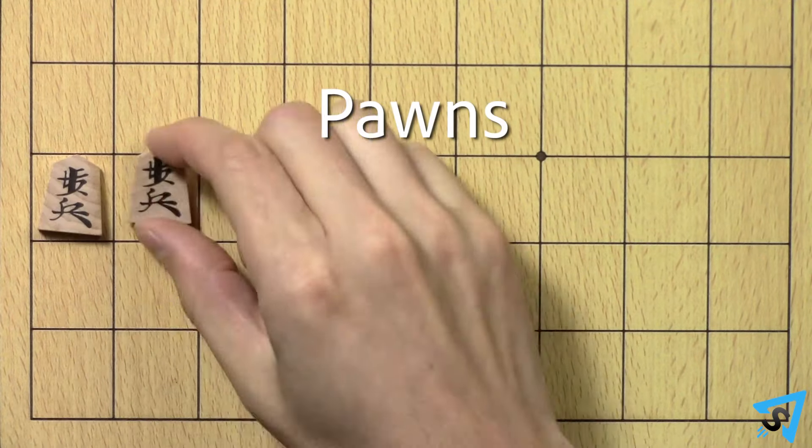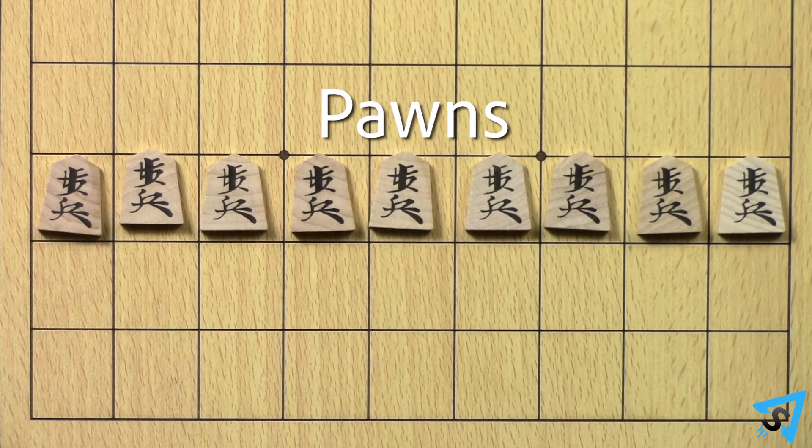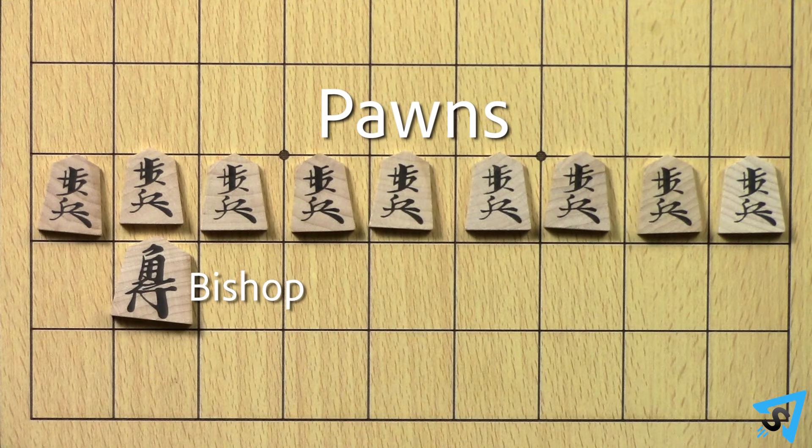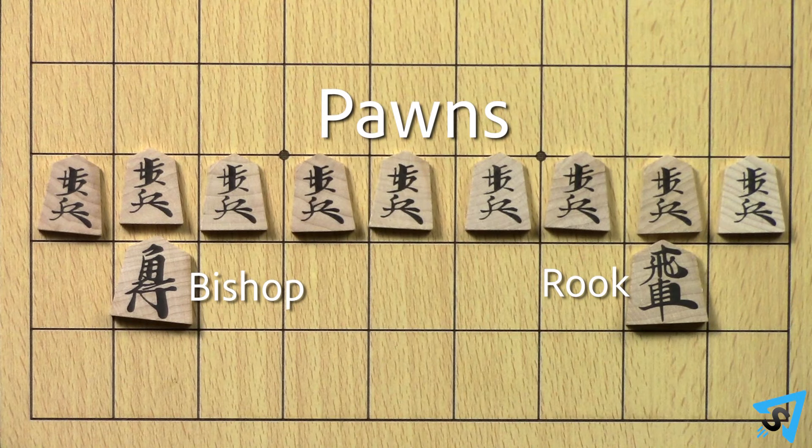Lay out the board. Each player sets out their pieces so the pointed ends face towards their opponent. All pieces start with the black side up and are arranged in the following order. Pawns are placed across the third row. On the second row, place the bishop on the second space in from the left and the rook on the second space in from the right.